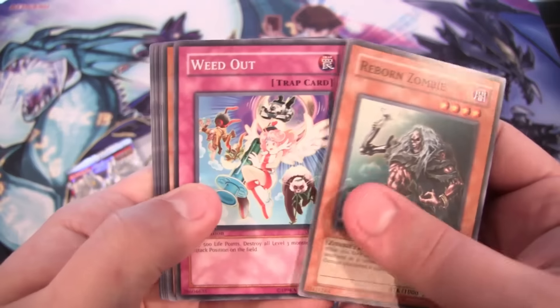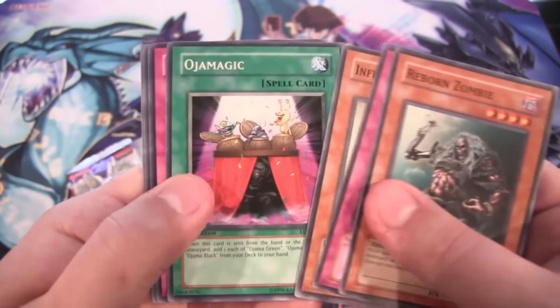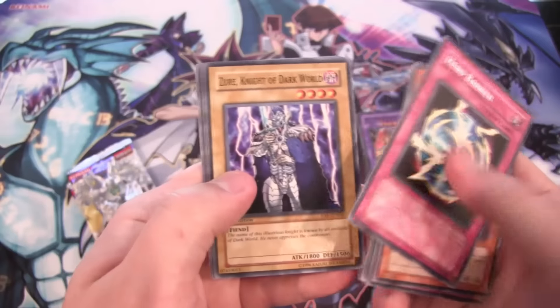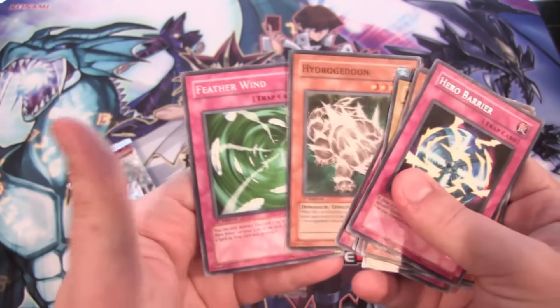What else do we have? Reborn Zombie — that's kind of a cool looking card. And then we have a Hero Barrier, so at least we have a Hero card. Dark World, Hydrogeddon.